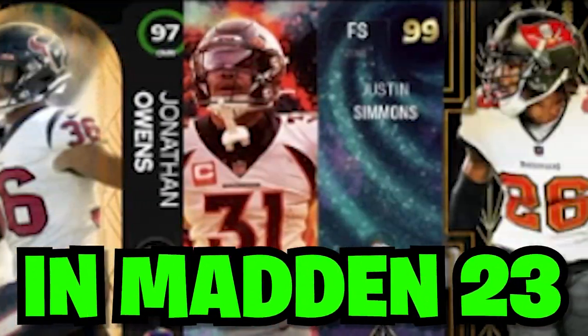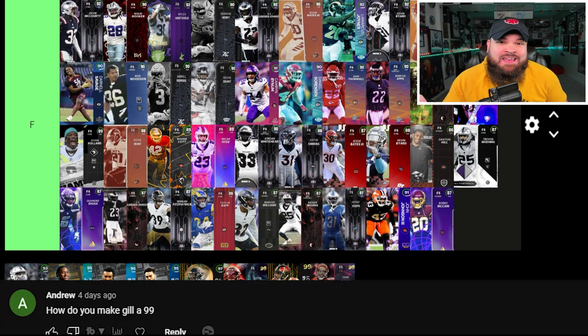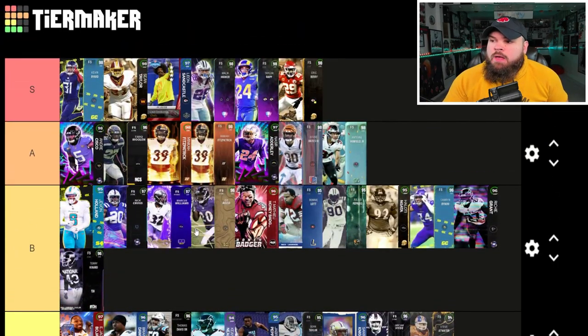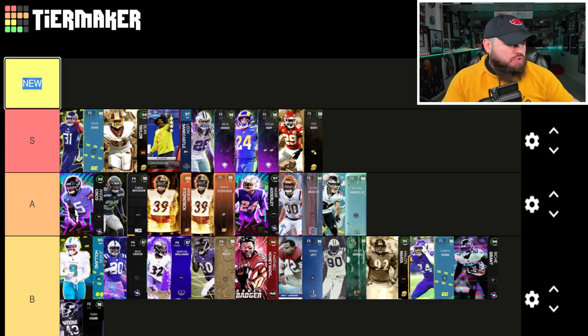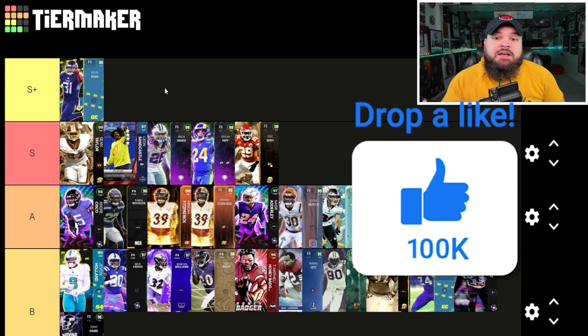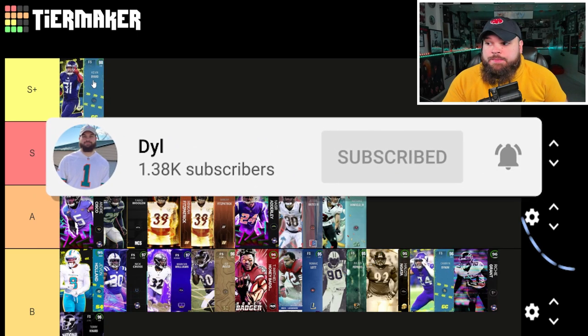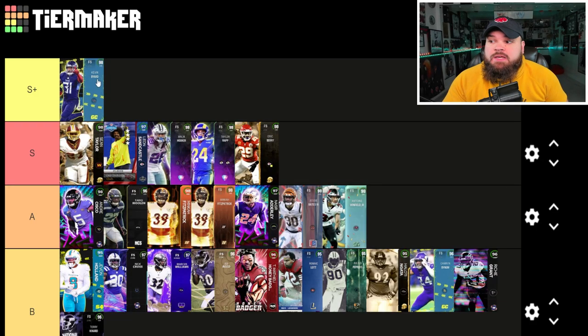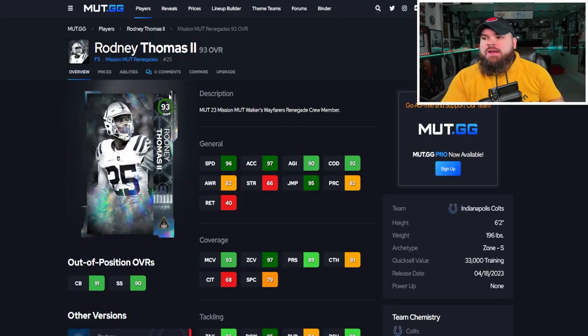Ranking the best free safeties in Madden 23 — we are back with another tier list update. Before we re-rank old cards and rank new ones, one thing changes from the old tier list: Kevin Byard's value has increased so much that he is now S-plus. He can get two zero-AP abilities, and with the AP update cutting AP in half, he is extremely valuable — the best free safety in the game.